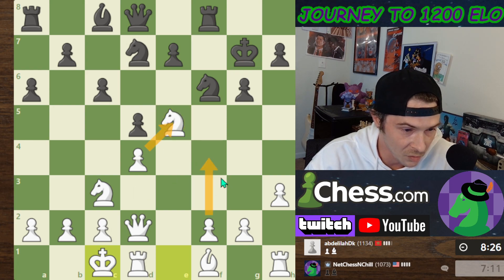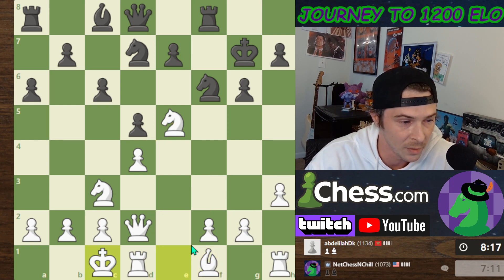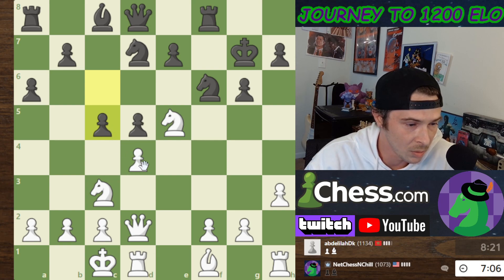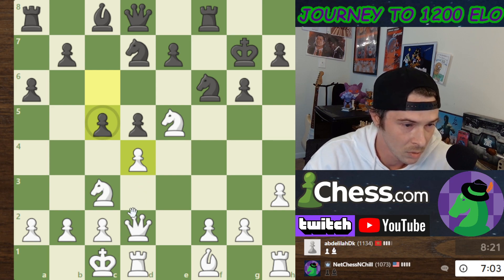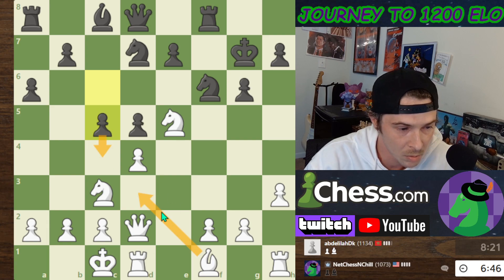If he takes here, I can still push these pawns because we're a little bit more developed now. I can get my Bishop developed and we should be pretty solid. It looks like he wants to take here. I can definitely push this pawn to defend the Knight if I want to. If I move my Bishop here, it looks like he's just gonna push.